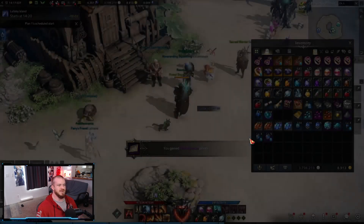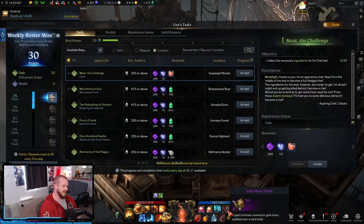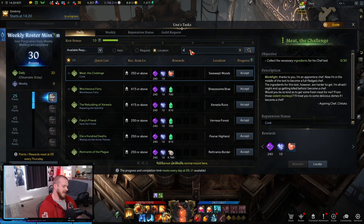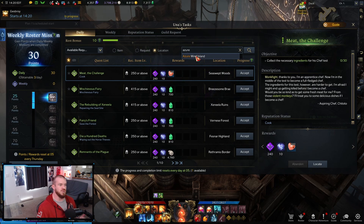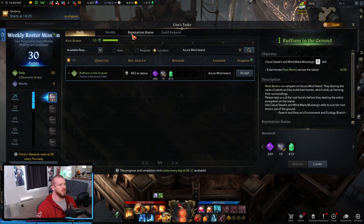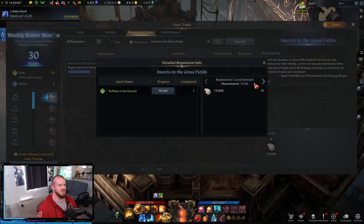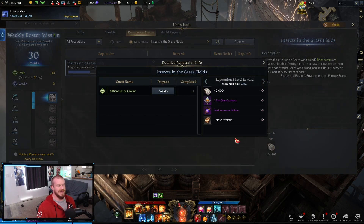Let me grab that masterpiece while I'm here. I swapped over to my striker real quick so I can show you another thing. If I open this up and search the location for Azure Wind Island and take a look at that — the reputation there is called Insects in the Grass. So we'll come over here and search the reputation: Insects in the Grass.